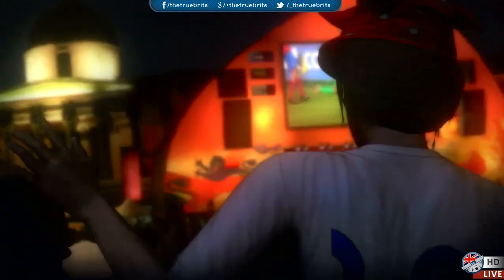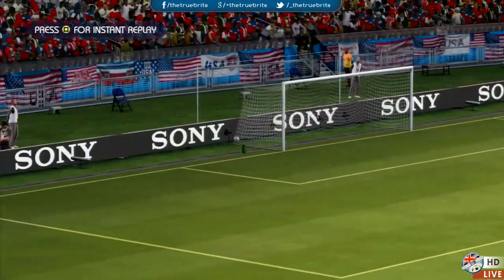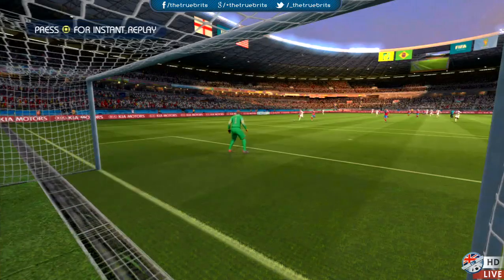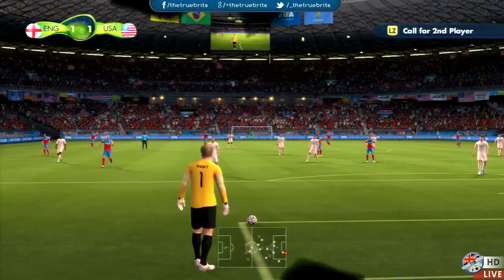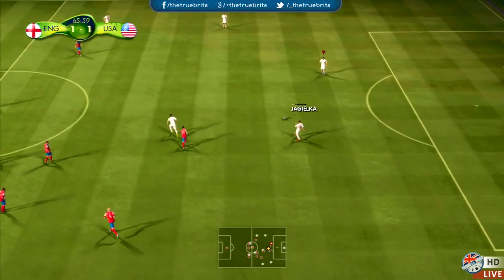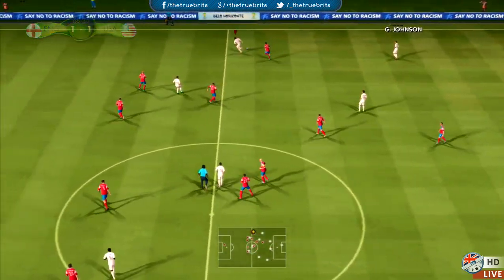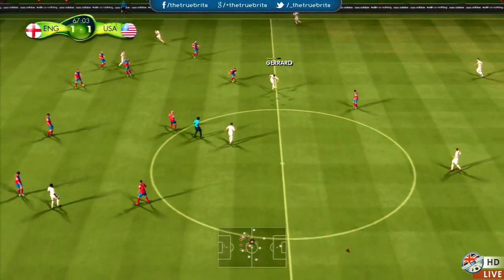Roy Hodgson is delighted — it has taken England an awful long time to get back into the game. What a pass from Milner, a beautifully set-up ball, and Wayne Rooney does the rest. Tim Howard got a hand on it but just too much power. Joe Hart opting to go short to Leighton Baines. Spain against France in the other semi-final, so either way the World Cup final should be an absolute cracker. James Milner finding Gerrard.